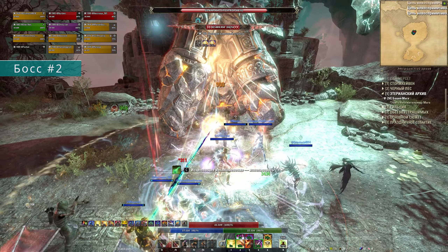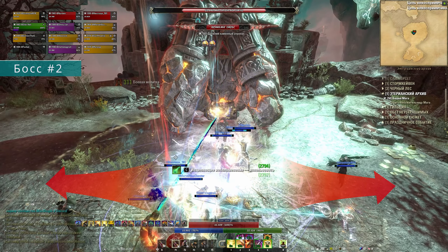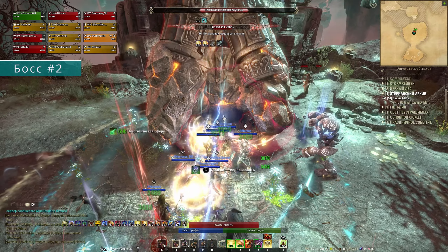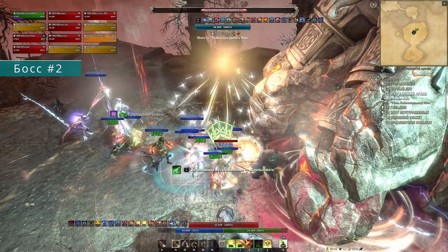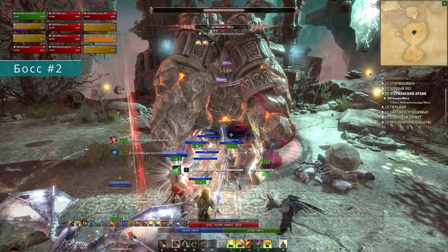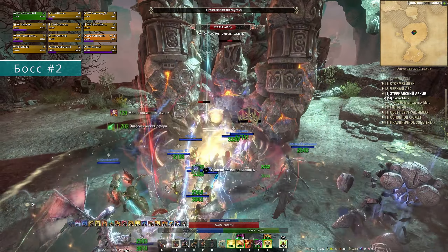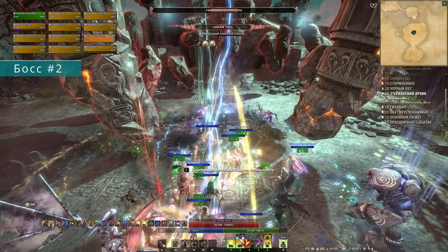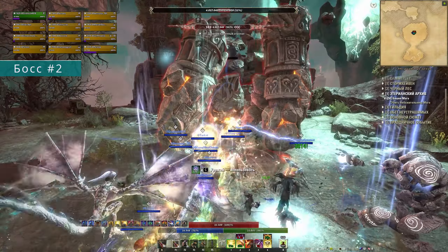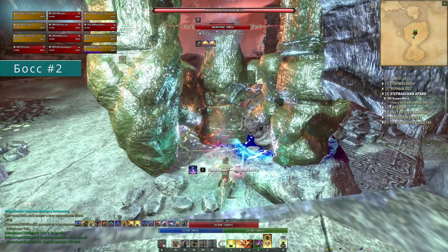В первом состоянии голем косплеит отбойный молоток — долбит землю и наносит небольшой урон всем вокруг. Просто стоим кучкой и продолжаем дамажить, хилы справятся. Во втором состоянии голем притворяется кучей камней, и это намного опаснее: с разных сторон в воздух начинают подниматься большие камни и лететь в рандомных игроков. Первый вариант — «растак»: группа разбегается в стороны, чтобы камни попадали только по одному. Второй вариант — остаться стоять кучно, но всем встать в блок. Если все в блоке и рядом, даже несколько камней разом не убьёт, а хилер нормально залечит. Барьер на старте механики сильно облегчит процесс. Как только голем раскукожится обратно, блок отпускаем и дальше спокойно дамажим.